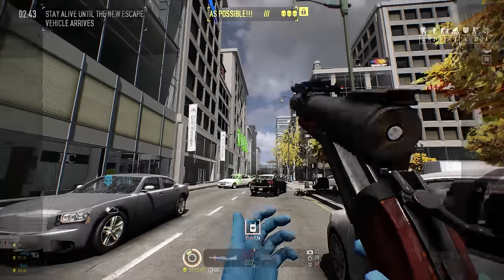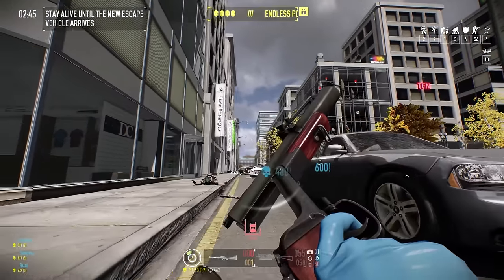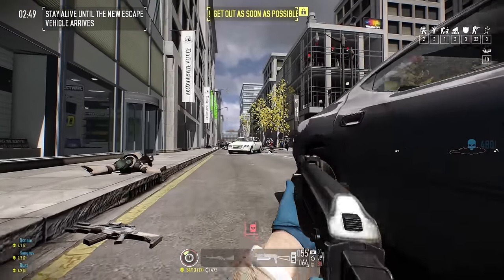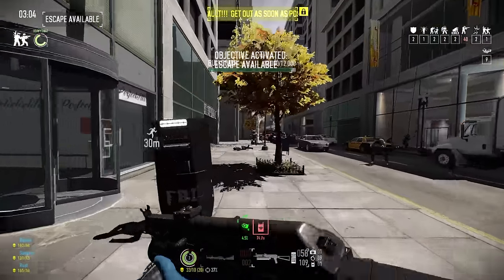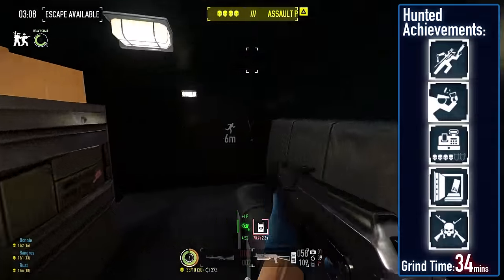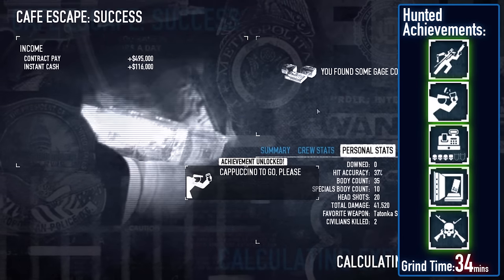No civilians were spared on this heist, and for once that paid off — bringing us to the Café Escape where I could farm more GL40 kills from over 25 meters, and also earn 'Cappuccino to Go Please' almost automatically for escaping within 30 seconds of the van arriving, which is hardly a challenge without any bags to secure.